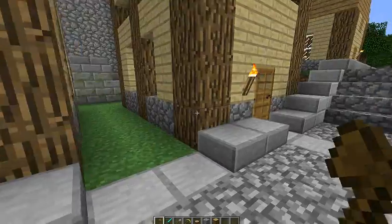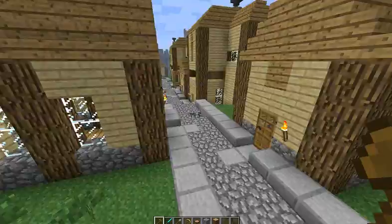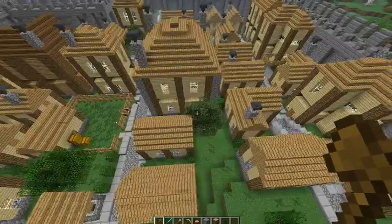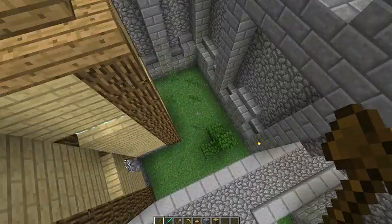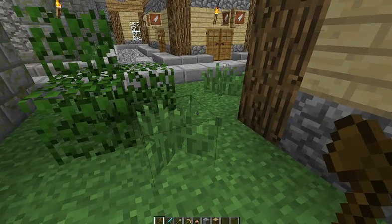So first we're going to start by deciding what this NPC is going to sell. First off, make sure you have the plugins Citizens, Denizen Traders, and an economy plugin. I am using the Bose economy, or however you want to say it. So type: trader create druggy.